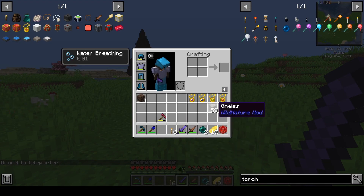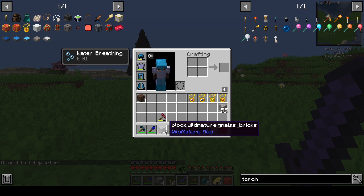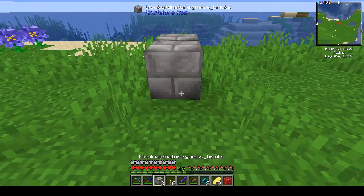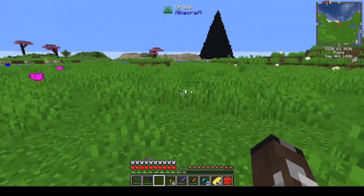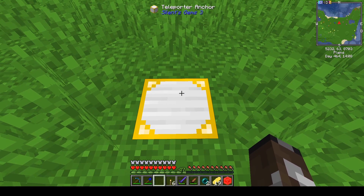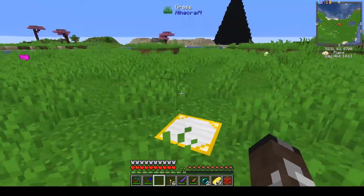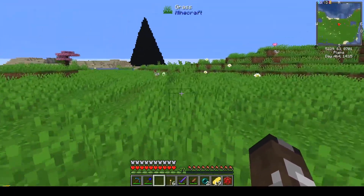I was thinking about trying to use these wild nature blocks, but one problem with them is they break really easily and they just go away. So we can't use that — I will have to go and make some stone bricks and bring them back, and we will start building our overworld base right here.